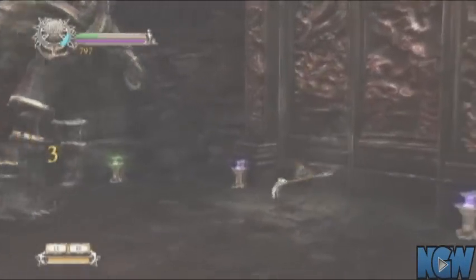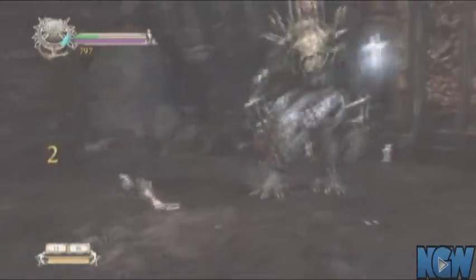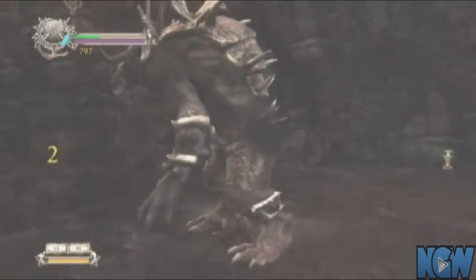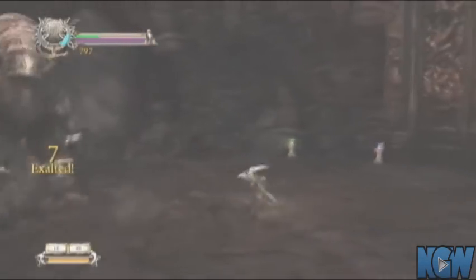Now we're going to fight this big guy here. He takes a little while to kill — he's got a decent amount of health. He has two attacks: he's either going to slam the ground or stomp his foot. Both are incredibly easy to evade. Just evade him and then run up to him and start smacking on him. You can keep your distance and use your cross, but it'll take forever.